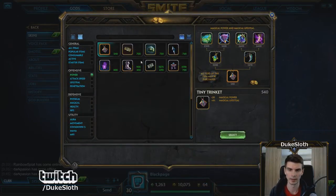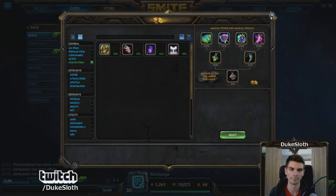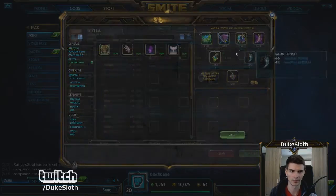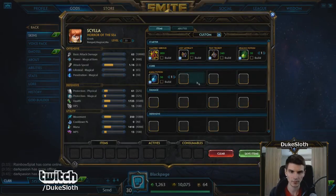The other option would be Tiny Trinket, which is then usually built into Bancroft's Talon to get the extra sustain in lane and also get a lot of damage. It really depends — Lost Artifact's path is more common now, but Tiny Trinket and Vampiric Shroud still give that superior sustain in lane. On top of that you get the usual pots, and with Tiny Trinket you're actually able to get an extra pot, which also makes for more sustain.